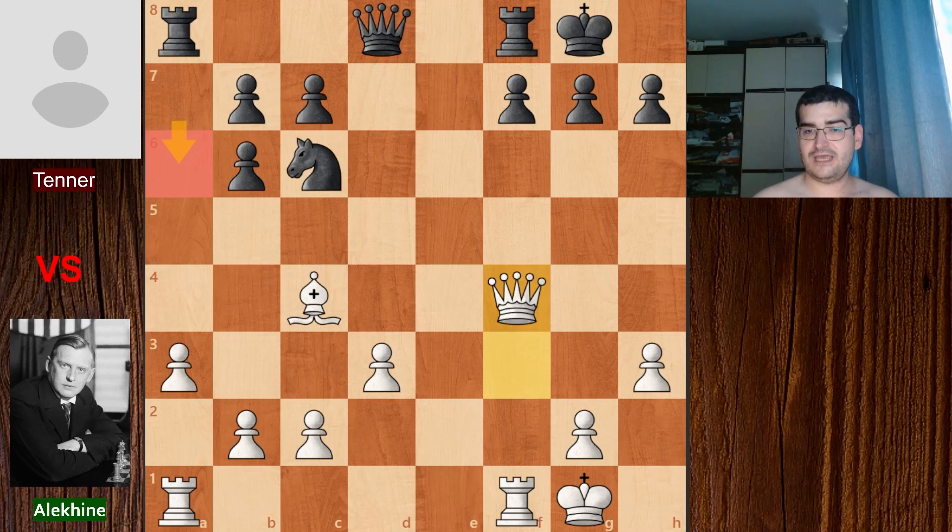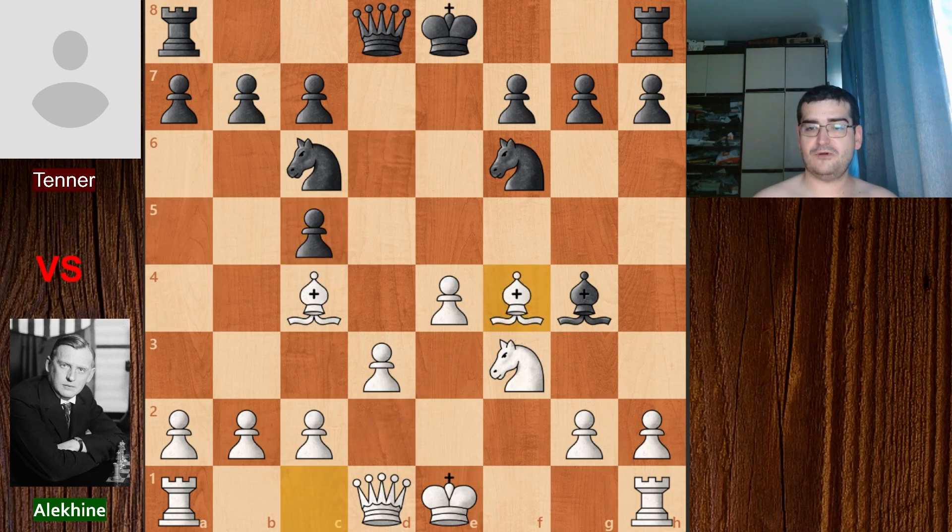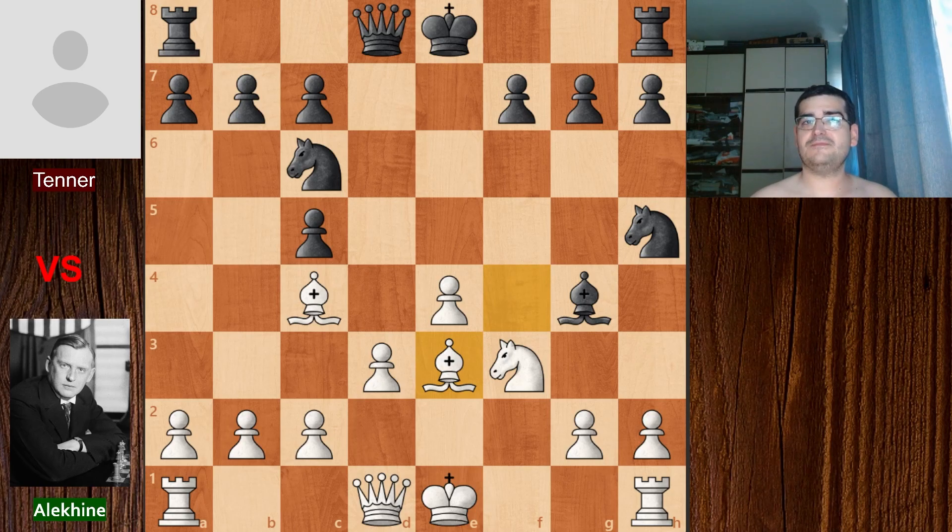Our game continued after knight a4 with e takes on f4. After that, knight takes on c5, d takes on c5, and Alekhin picks up the pawn on f4. Right now we have a mistake by black — knight h5 to attack the bishop. A better move was to castle, because believe it or not, black's king is in danger, although it doesn't seem like that for now. So we have bishop e3 for Alexander Alekhin, and now we come to the critical part of the position.